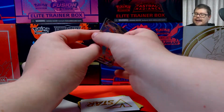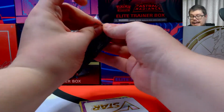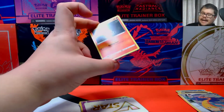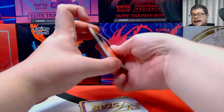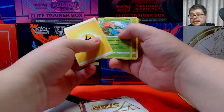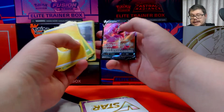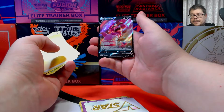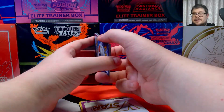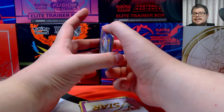That pack pretty much saved this box. Thank goodness. All you need is that one pack and it can save your opening. In the last pack we have a Sliggoo, a Rosalia, a Seal, a Lost City Reverse, and we do get a Drapion V — a bit of the scorpion Pokemon to end. A lot better at the end than at the start of that box. I hope you enjoyed — if you did make sure to hit the like and subscribe, and as always, have a good one.